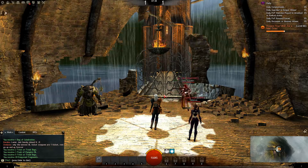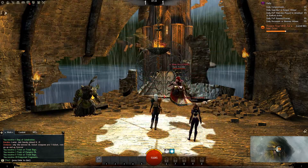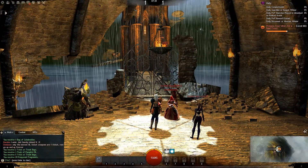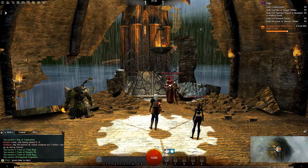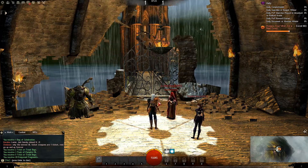If you haven't tried it yet, try it out. You just go to Lion's Arch — you won't be able to see it from the map here, but yeah, you just go to Lion's Arch. The whole thing's decked out in Halloween. It's beautiful. The Mad King is walking around. You get to go into his labyrinth. It's really fun stuff.